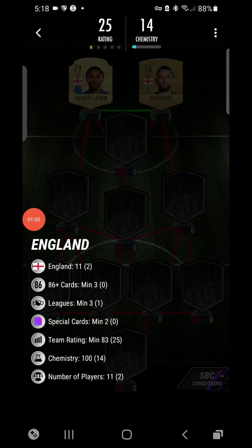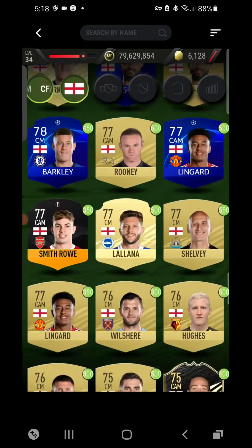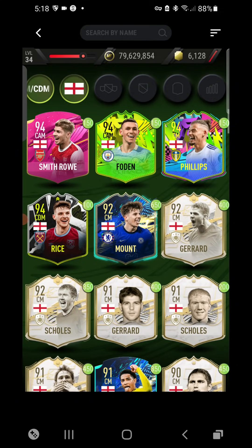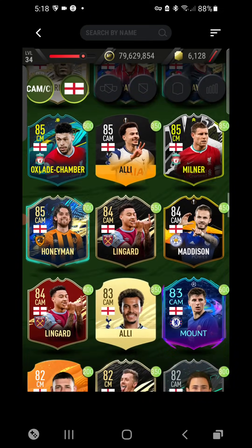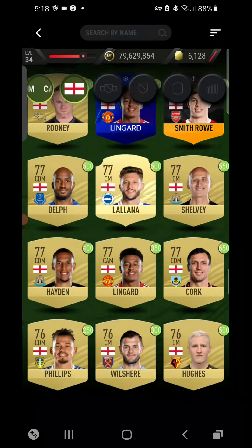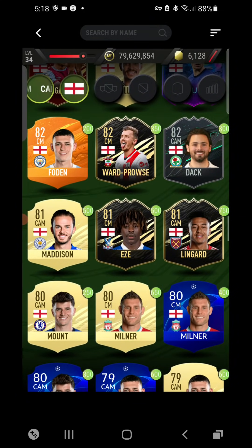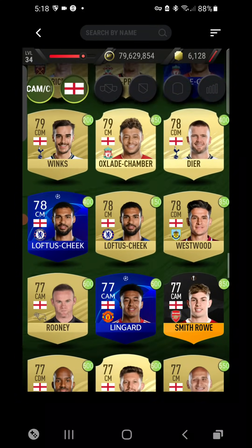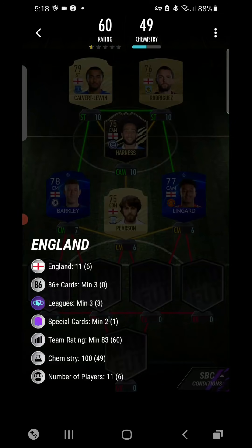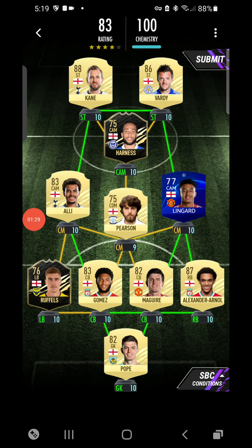Just while I do this SPC — a few of you in the comments have been complaining that I don't use the cheapest or easiest SPC options, that I don't use icon throwbacks or rare cards. I try to put in easy cards that you can physically get without doing loads of pack openings. That's what I aim to do.